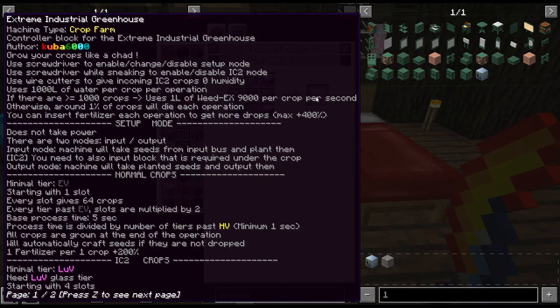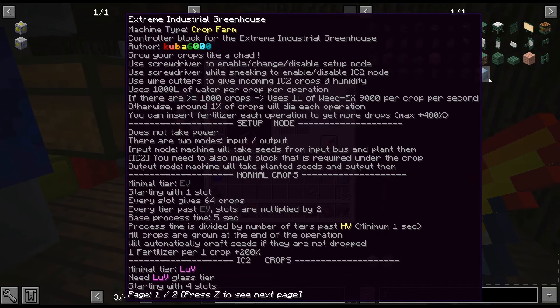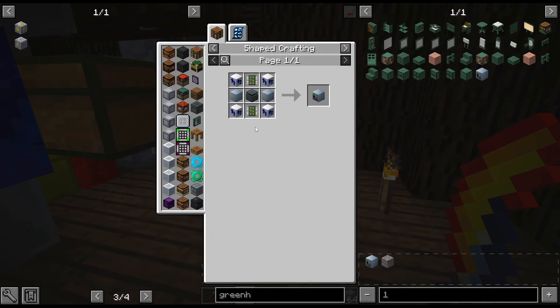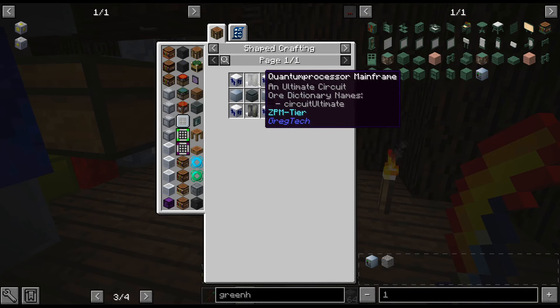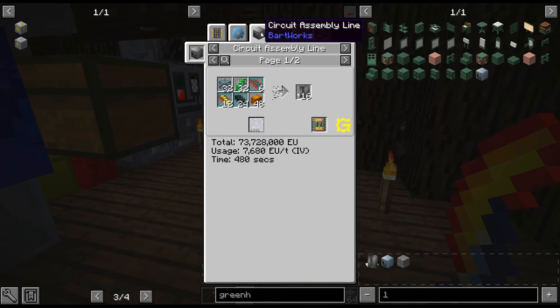Oh, that needs ZPM circuits. The greenhouse is quite a bit more complex — I thought it was EV because it does say minimal tier is EV, but yeah, that needs ZPM circuits. So it's locked behind quantum circuits.